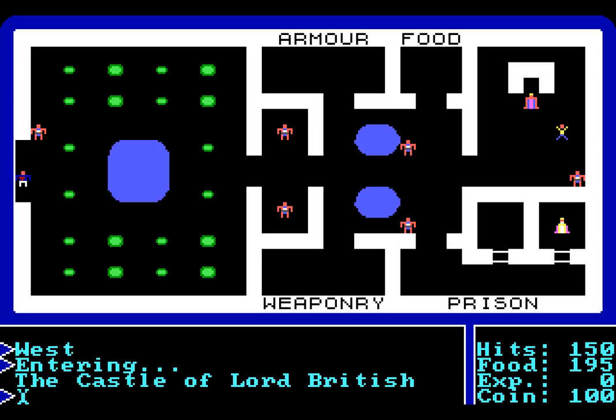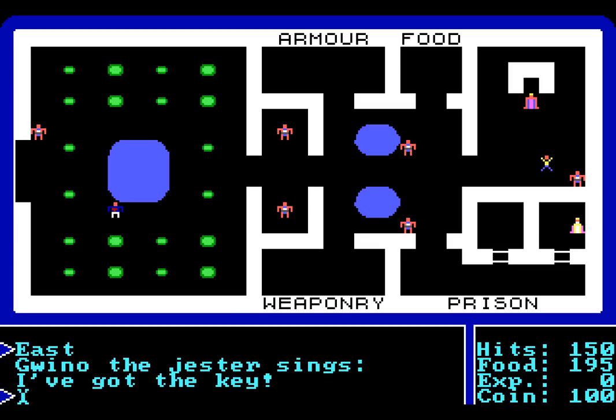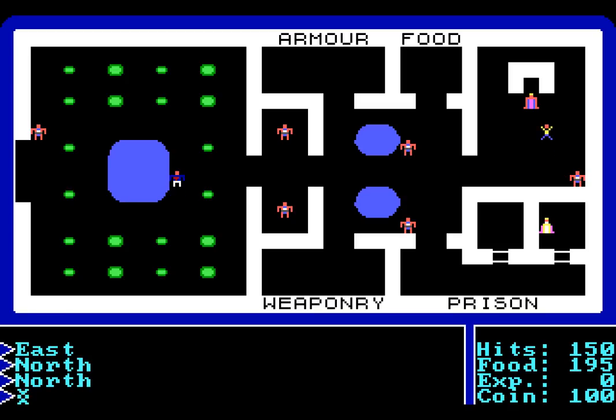There is also a jester — that is the person in the yellow shirt — there is also Lord British by the throne, and there is a princess in the prison. We're not going to be dealing with the princess or the jester just now. Gwinno the Jester sings, 'I've got the key!' — I think Gwinno is referring to the key to the prison. If we wanted to free the princess, we could kill the jester. Predictably, that would anger the guards. Even if the jester is terrible, the jester is still in the service of the king, and we don't want to anger the guards. We're going to head over to Lord British and transact with him — the only way that you can talk to people. You press the T button for that.